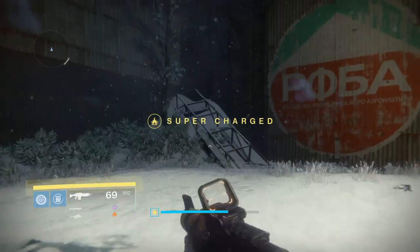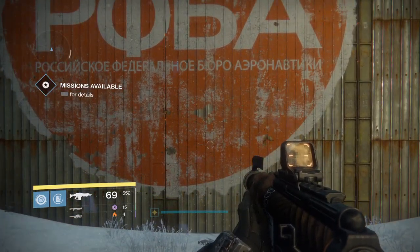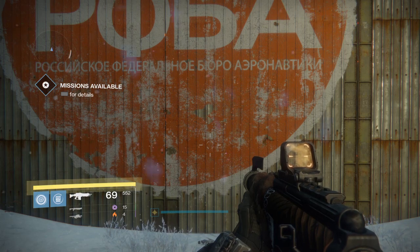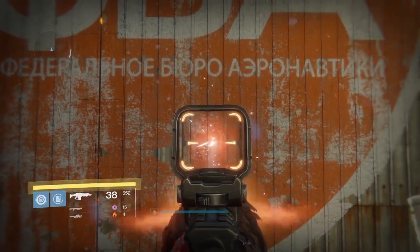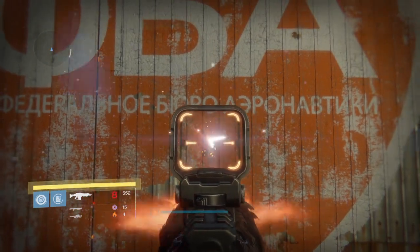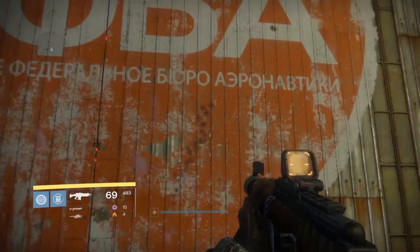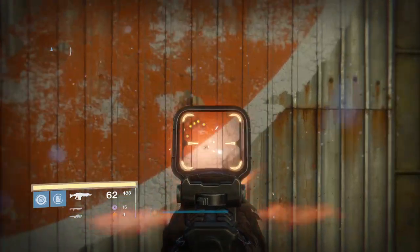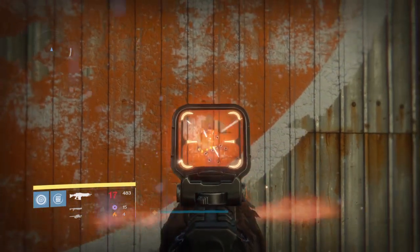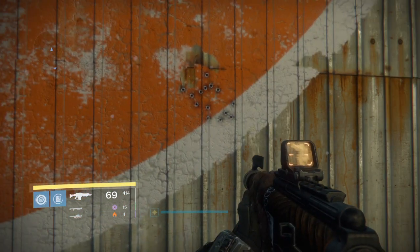We're going to show you how this thing shoots. This is going to be with Persistence so I can show you what Focused Fire is, but this is with Persistence. Without Persistence or any stability, this weapon is very, very hard to control. As you can see, this thing sounds pretty amazing. Even with a high stability roll, it goes so fast that it's really hard to control without the stability perks. I'm going to show you how easy it is to actually keep control of it. As you can see, it doesn't take too much to be able to control the weapon.